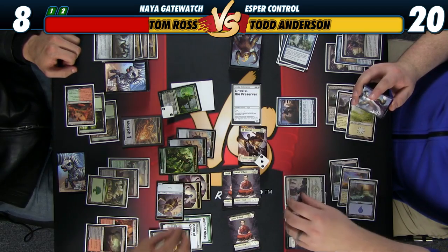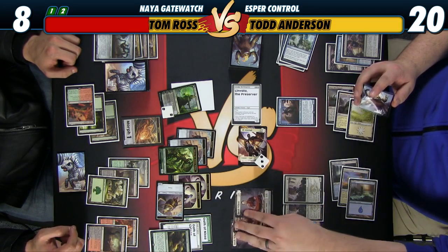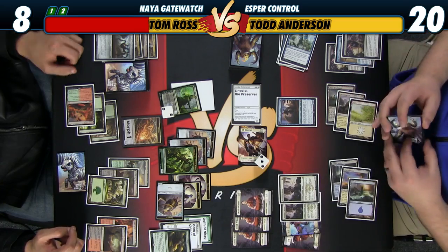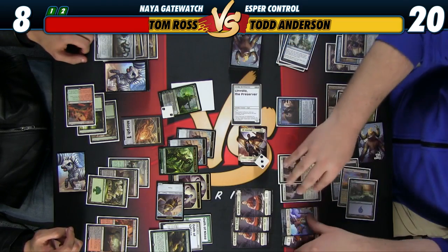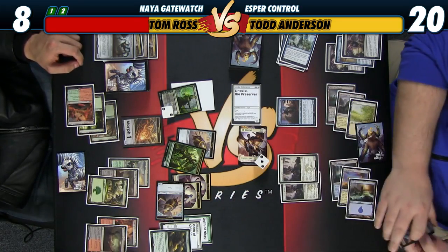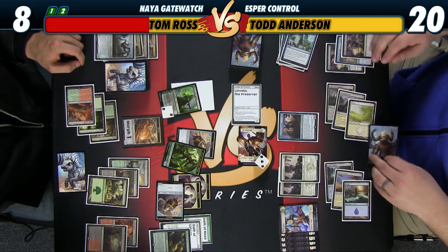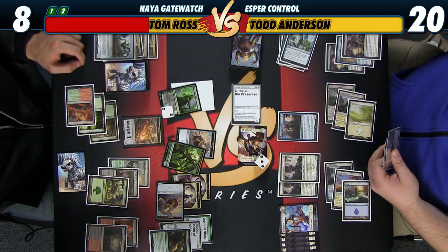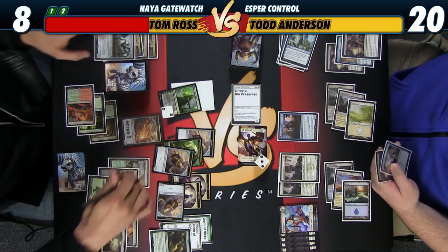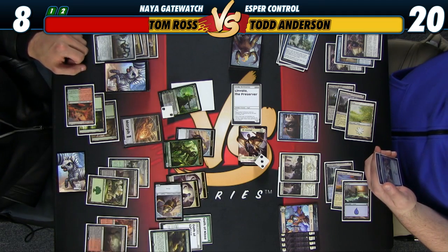So I was blocking one — maybe that's a bad attack. I'll just jam for eight, all of me. Lock when Linvala — go to five. I think. Are you tapped out? I am tapped out. You're going to gain like three thousand — I guess I got blocked because I would die otherwise. I'm going to sacrifice that token. Chandra — can you use that?